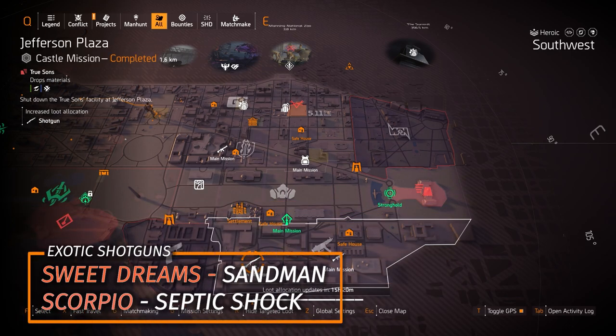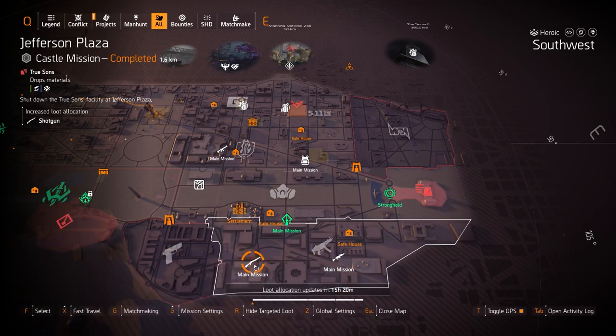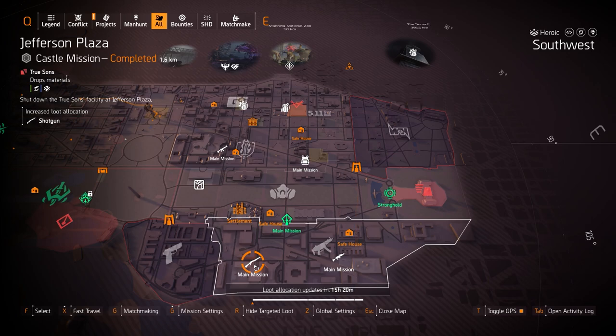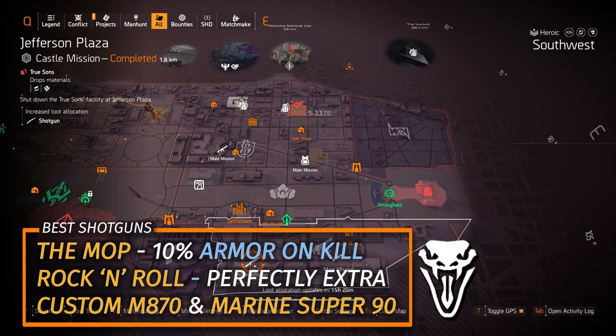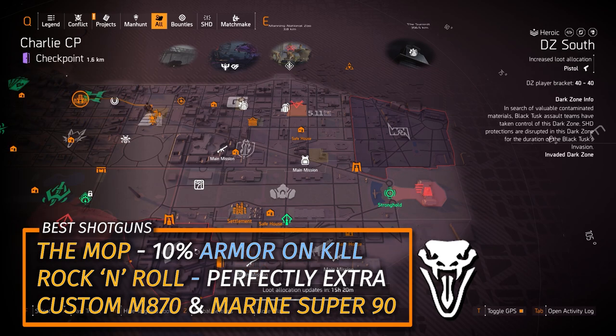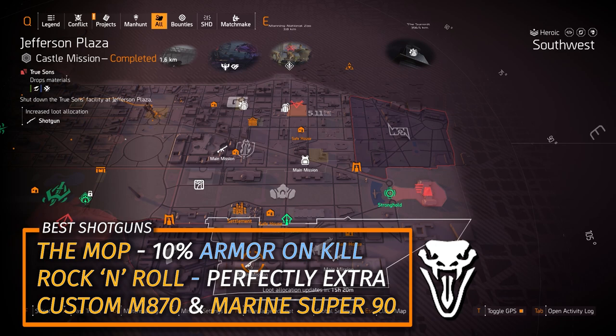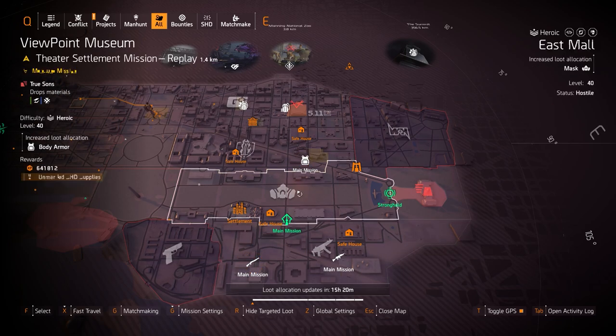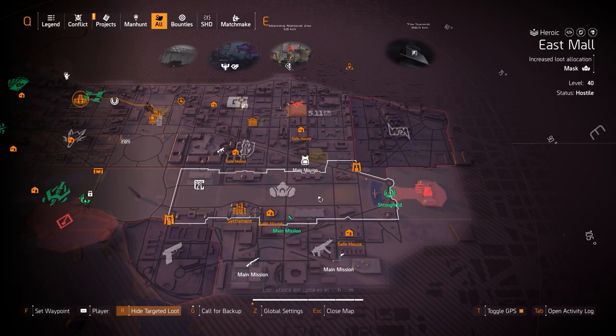Shotguns at Jefferson Plaza — always get the Sweet Dreams and the Scorpio, the two exotic shotguns. The Scorpio with Septic Shock works on DPS, skill, and tank builds, and hybrids as well. Other top shotguns: the Mop with 10% armor on kill, the Rock and Roll with Perfectly Extra, the Custom M870, and the Marine Super 90 with Close and Personal.